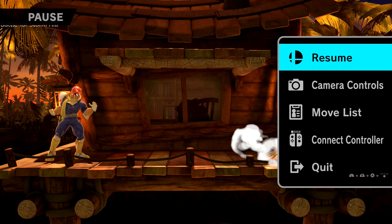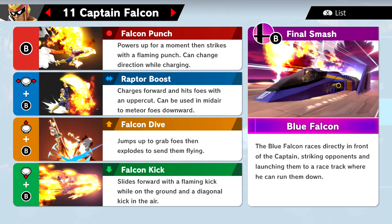Before we take on Donkey Kong, let me go ahead and take a look at our move list. For Captain Falcon we have the Falcon Punch, his neutral special — powers up for a moment then strikes with a flaming punch. Can change direction while charging, which is a pretty big deal; not too many charge-ups can do that. We have the Raptor Boost, his side special — charges forward to hit foes with an uppercut, and can be used in midair to meteor foes downward. We have the Falcon Dive up special, which jumps up to grab foes and explodes to send them flying. And then finally we have the down special Falcon Kick — slides forward with a flaming kick while on the ground and a diagonal kick in the air.